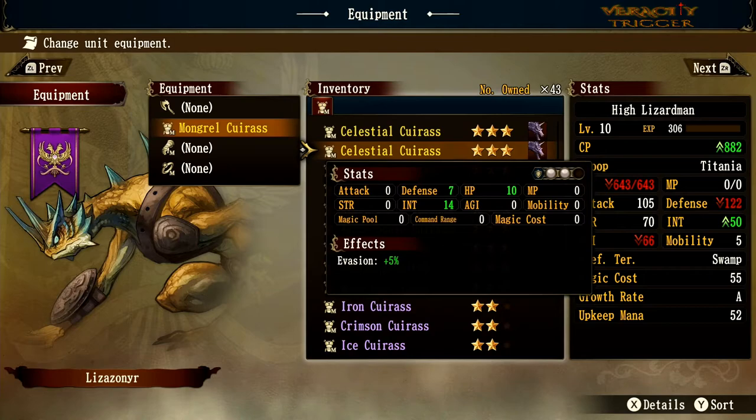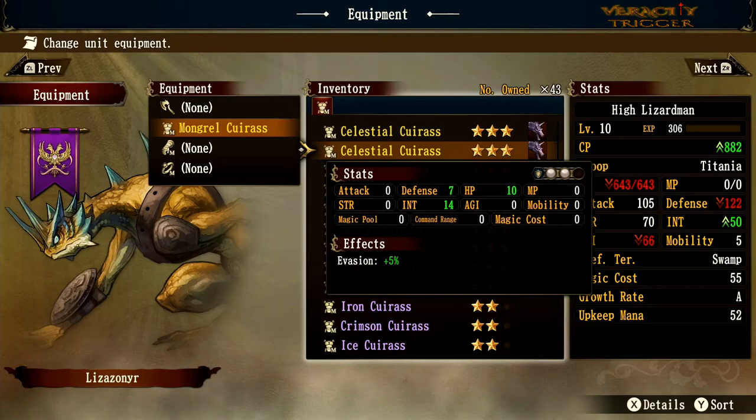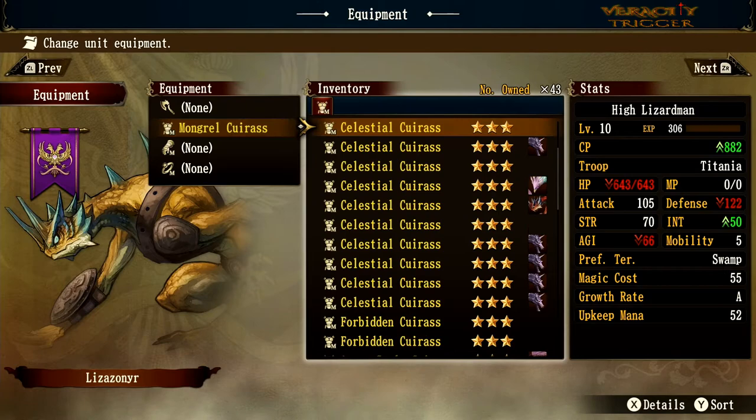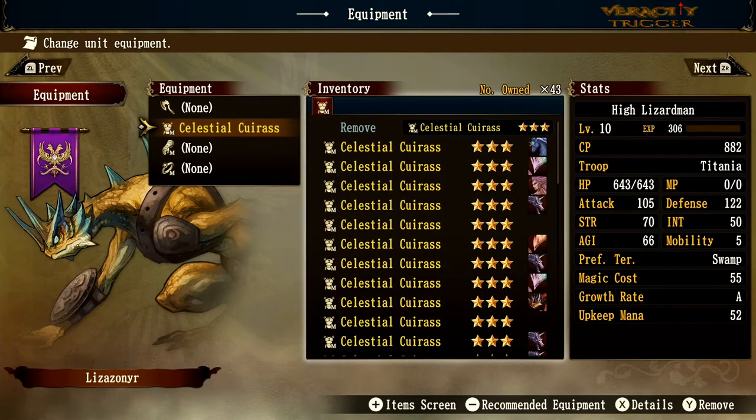Celestial Curious gives double white defense, HP plus 10, 7 defense, intelligence plus 14, and evasion plus 5. This could be good for a knight or for defending against Rudo's clean military rule. I put these on my Fenwires in case Rudo attacks them — having white defense on them is useful. That's the last curious item.